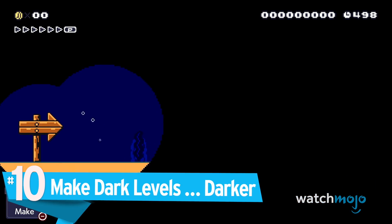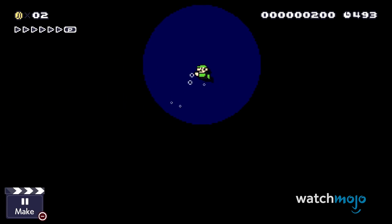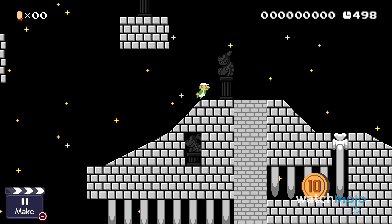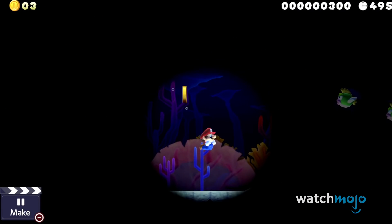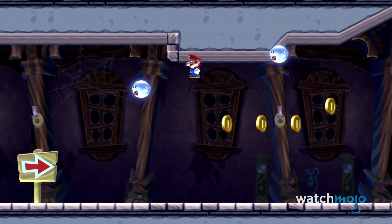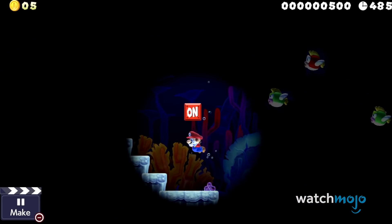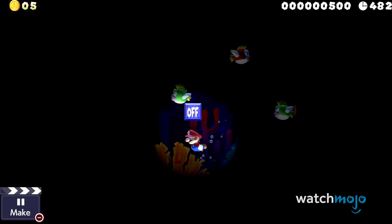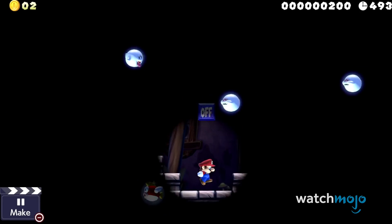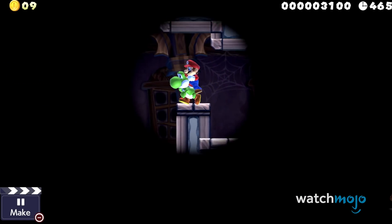Number 10: Make Dark Levels Darker. Night mode is one of the coolest new additions to Super Mario Maker 2. It doesn't just change the background of your levels — it also alters some of the mechanics. For Ghost and Underwater levels, it makes them pitch black with Mario, enemies, and items giving off illumination. But did you know you can reduce the illumination radius? By dropping an on-off switch onto your course and setting it to off, the amount of light that Mario and objects give off is reduced, adding a greater sense of tension as the player progresses deeper into your level.